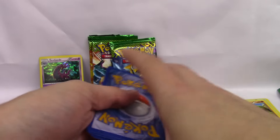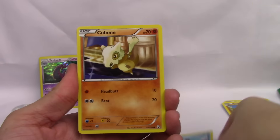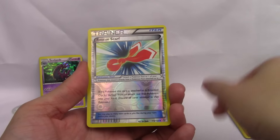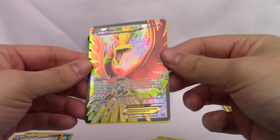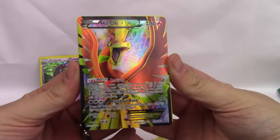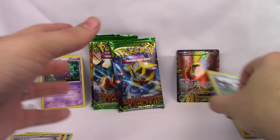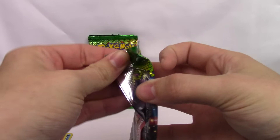These packs are pretty fragile for some reason — they are like shredding. Nosepass, Phoebe's, Cubone, Amoonguss, Gulpin, Gothorita, Skiploom, Sealeo, Rescue Scarf — and a Ho-Oh EX! It's a full art. Oh, that is gorgeous! That is amazing. Black and white did not have such high pull ratios, but wow, we really lucked out.